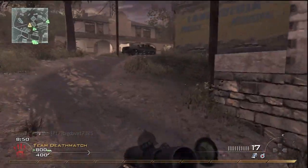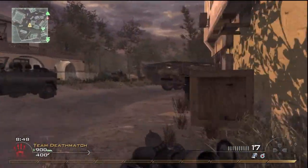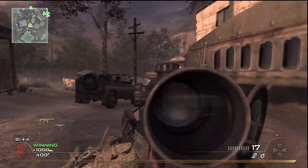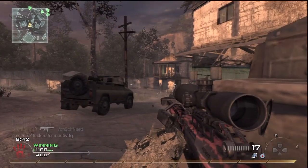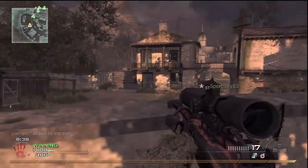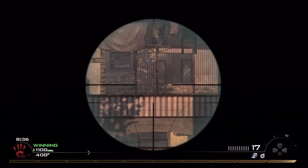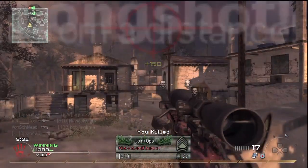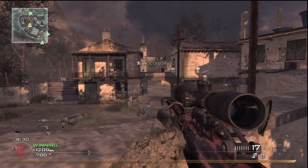As we start here, as you can see, I'm using the Barrett .50 caliber, and I'm also using FMJ with that. When I typically play with any sniper, I tend to use the FMJ perk. I don't really need the ACOG, I don't really need heartbeat sensors. To tell you the truth, heartbeat sensors for me feel like cheating almost.